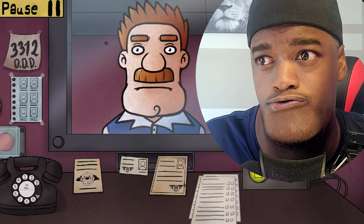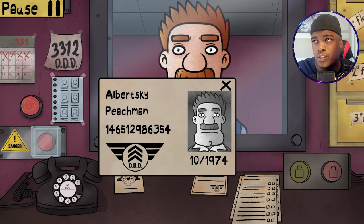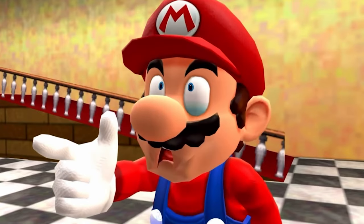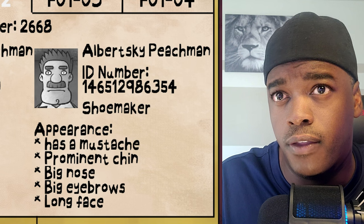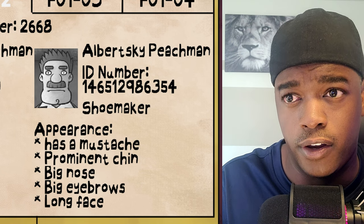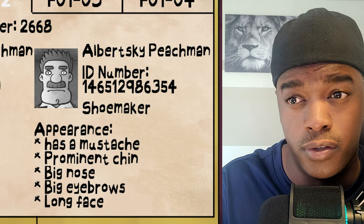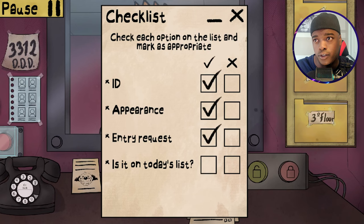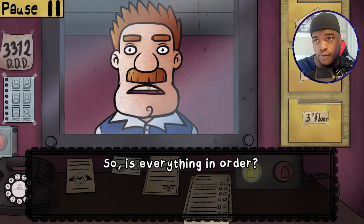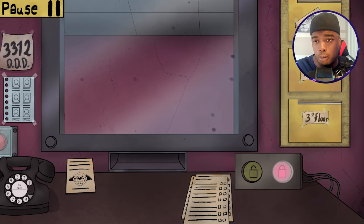What is up with your chair, man? Look at this dude. Who are you? Albertsky Peachman, Floor 1, Apartment 2, resident of the building. There he is - Albertsky Peachman, shoemaker. He has a mustache, prominent chin - yeah, that's prominent for sure - big nose, big eyebrows, and a long face. You're good, man, everything checks out, you can go.